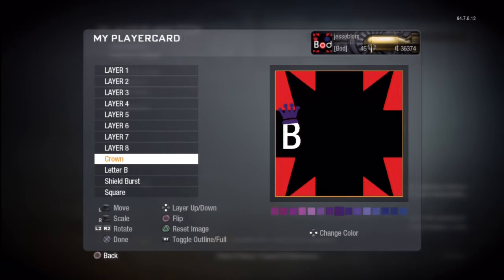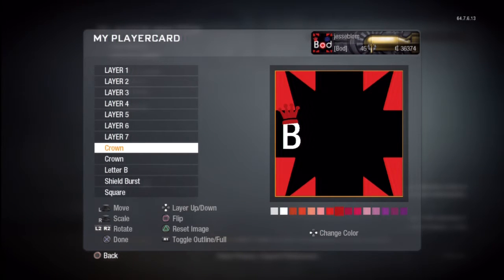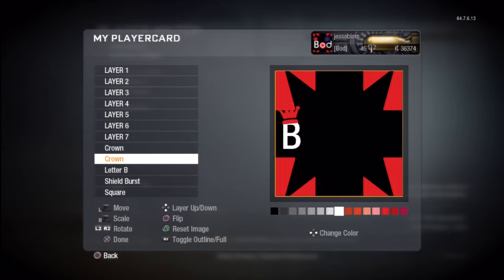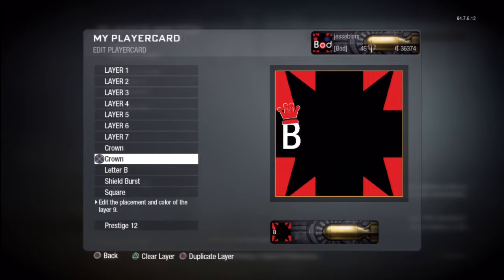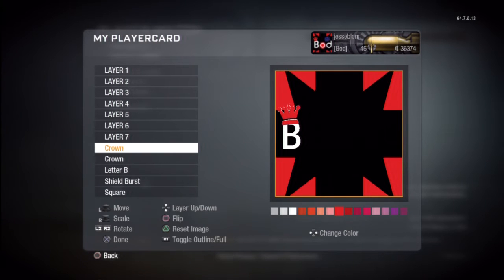We're going to use the toggle outline — make it like an outline, just a little sketch of it. I actually found out that's a lot better than having just the full crown and duplicating it and putting a different color on top. We'll use the toggle outline for the white, and then the red will be the inside color of the crown.